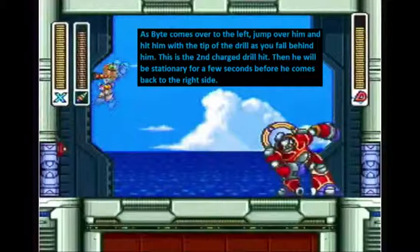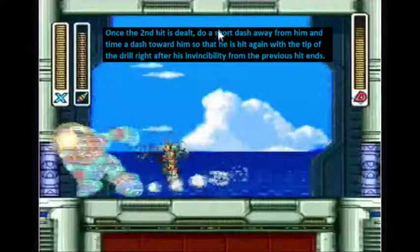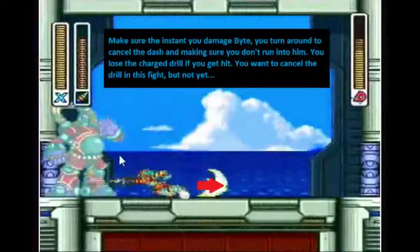After he comes over to this side, hit him with the drill — that's the second hit. Afterwards, you just want to walk away a little bit and let his iframes expire, so that when they expire you can dash into him with the point of the drill, which will deal damage. Then walk away again and repeat this process a couple more times. You don't want to run into him, because if you get damaged, the drill is gone and you have to recharge. By that time you will have to fire uncharged drills, which is slower.